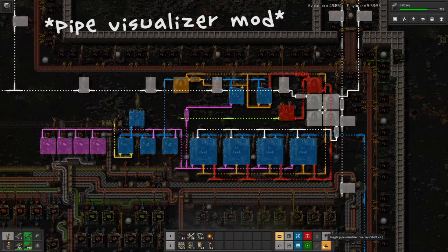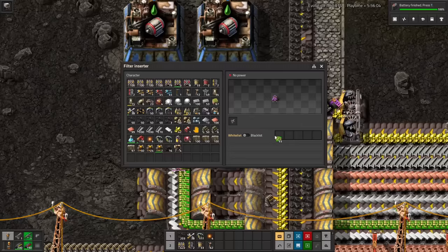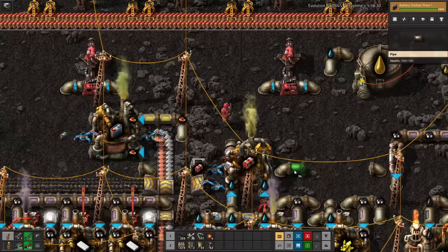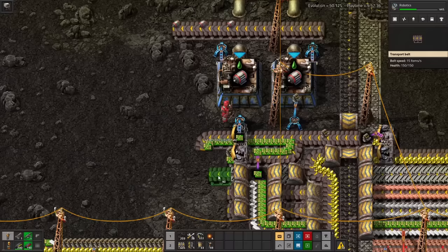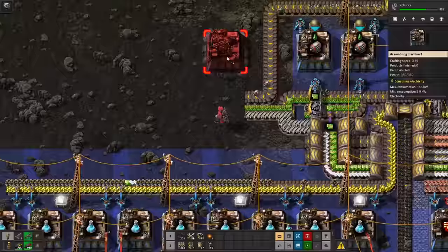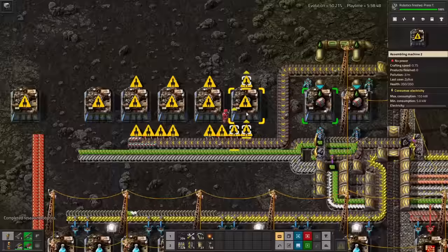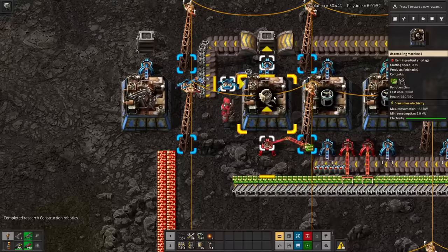Advanced oil processing does require some chemical plants to crack the unneeded heavy and light oil into petroleum. Not many though, so it all fits into this spaghetti mess along with the lubricant. Also there's cliffs everywhere, so explosives are a must. And if I want robots, I'll need batteries. Construction bots will be another major step forwards. They start with electric engines using some of that lube we made earlier, as well as engines and circuits. Those can immediately be turned into robot frames along with the batteries, along with some more circuits and some steel.